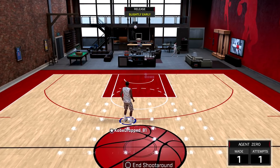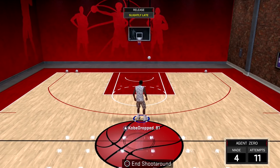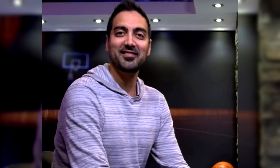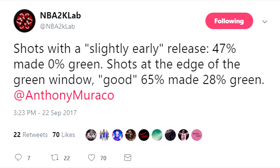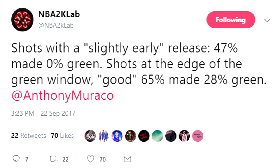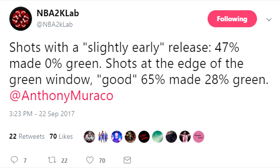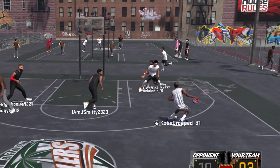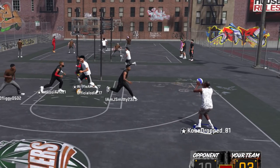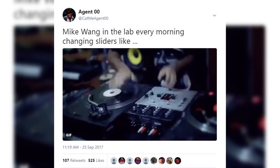For basics, there are many different types of releases. You can shoot very early, slightly early, good, perfect, good, slightly late, or very late. That, combined with your shooting attribute, is going to determine a percentage. NBA2KLab put out a tweet saying shots with a slightly early release: 47% made, 0% green. Shots at the edge, which are counted as good releases: 65% made, 28% green. So often when you find yourself making horrible releases and missing good ones, it's because of these percentages. When Mike Wang is moving around the sliders, it's this kind of stuff he's touching.